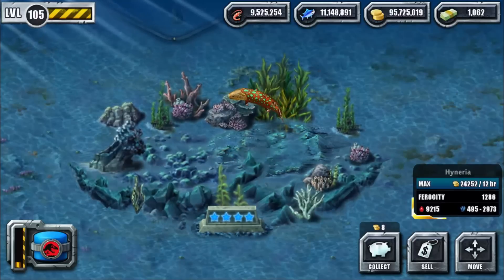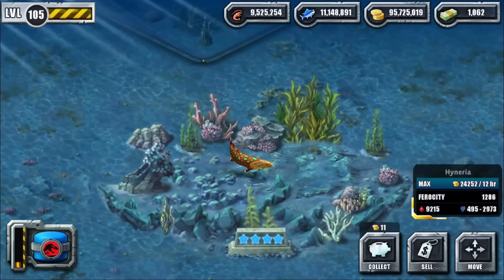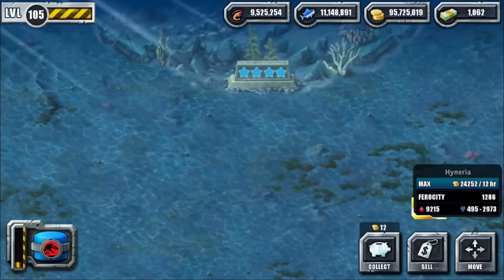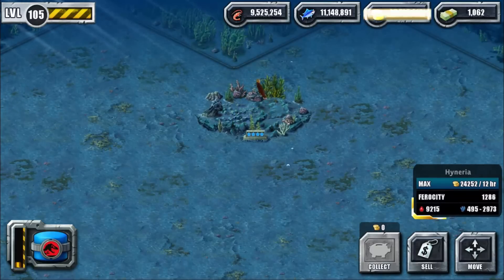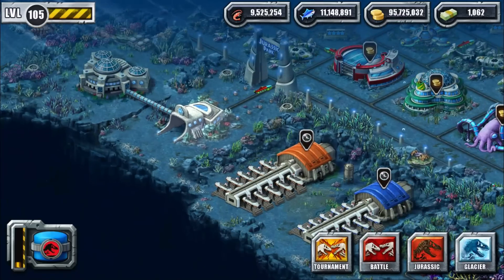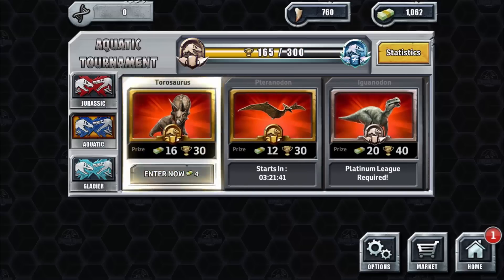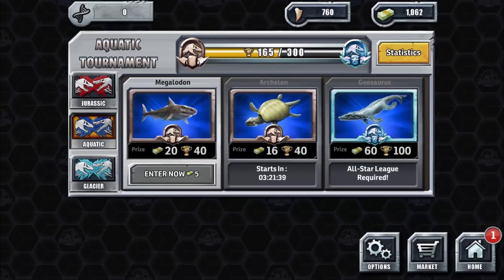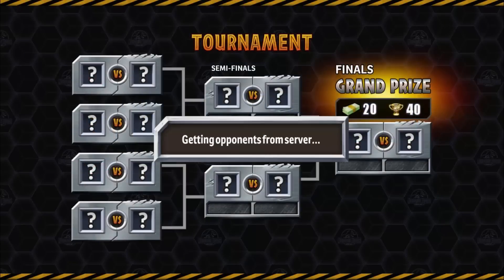It's probably going to be a mid shield — something in the middle that can absorb tough attacks. I saved one tournament for this guy. I'll use Hyneria in all three battles today, though I may need to buy back some creatures first.